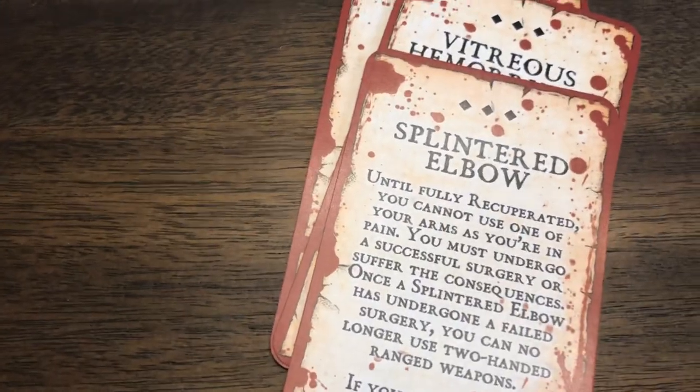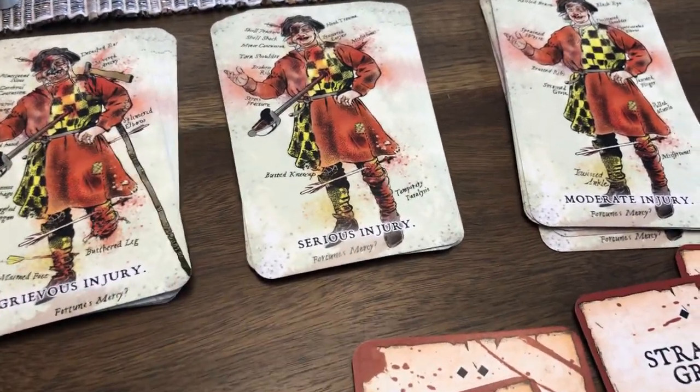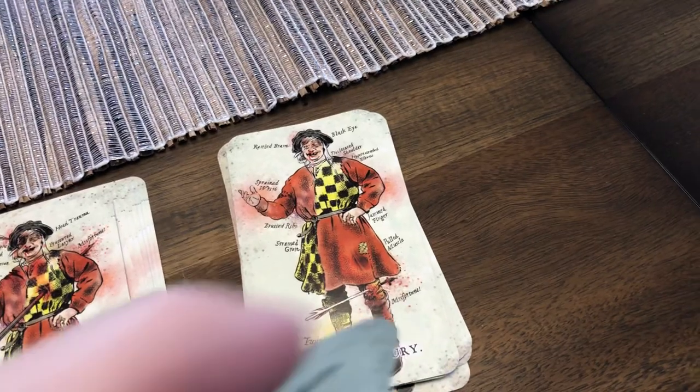And then we'll do one more and we'll move on to mishaps. We have splintered elbow. There are several injuries for each of these - moderate, serious, and grievous. We'll go ahead and put these away for now. I'm going to move on to mishaps. Some of you may be asking, what do you mean mishaps? What does that mean?